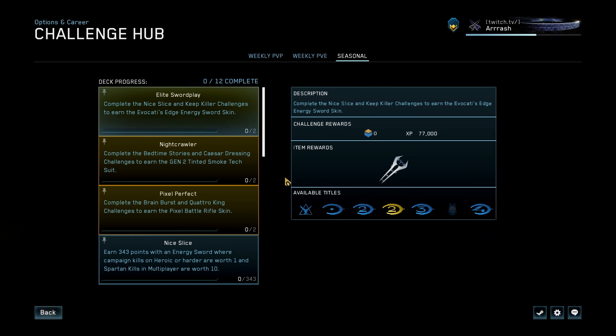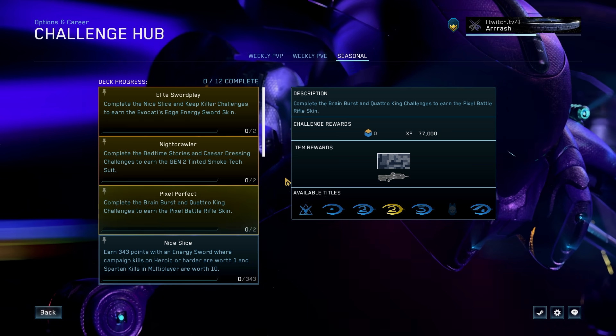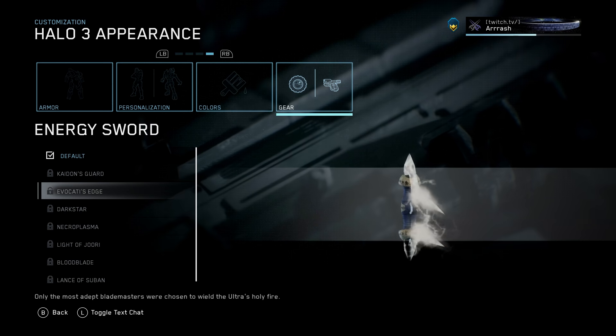On the cosmetic front, there are three seasonal challenges titled Elite Sword Play, Nightcrawler, and Pixel Perfect. The first one is going to unlock one of the new Halo 3 Energy Sword skins.